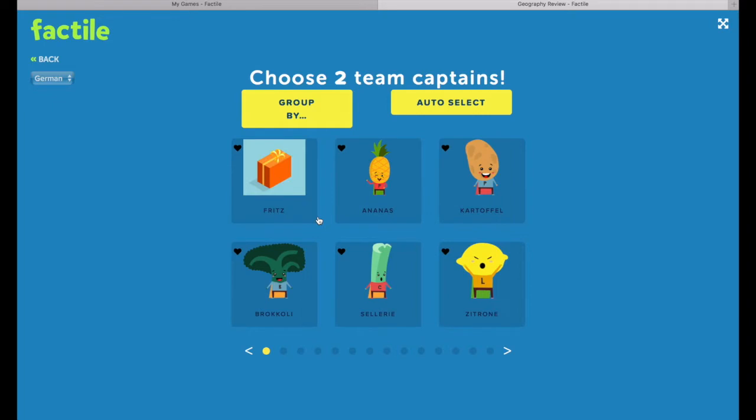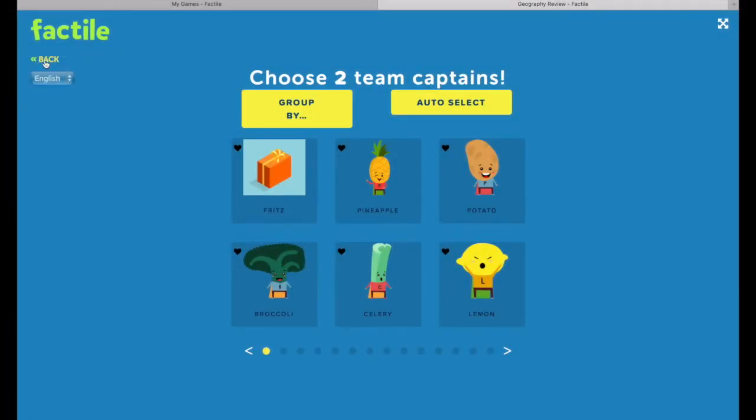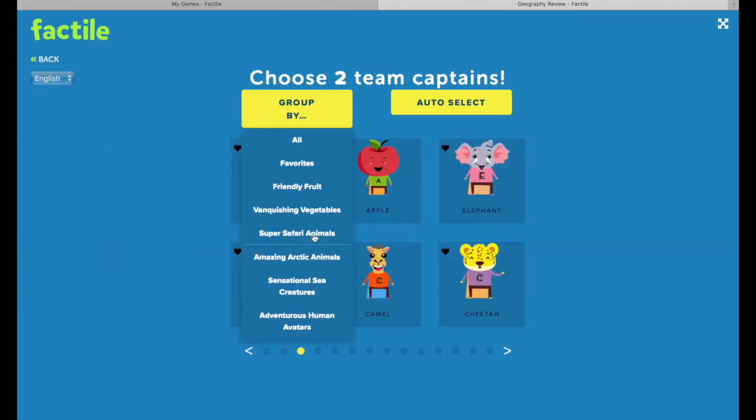On this screen, you choose your team captains. Over here, you have the option to change the language of the team mascot names. You have English, French, German, and Spanish. Let's change this to English — as you can see, all of the names are now in English. To sort through the different options, you can use the arrows at the bottom. You can also use the Group By button to look through the different mascot categories.